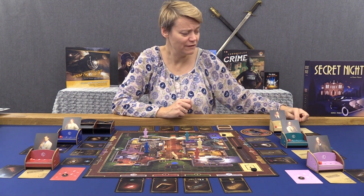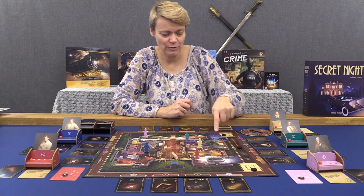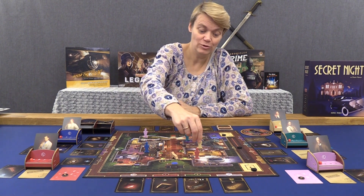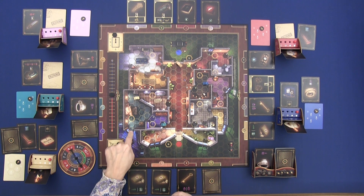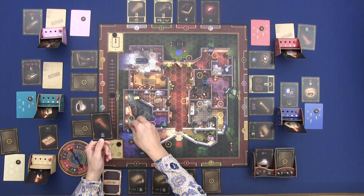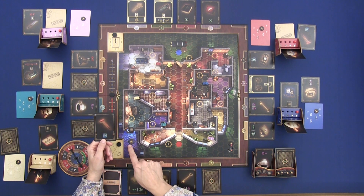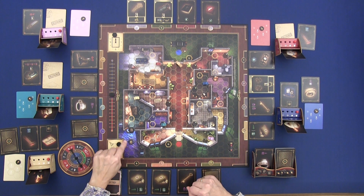With remaining steps after collecting money, a thief might head toward the boat to escape. Here we have a window — using a hammer card, you can break a window and climb out to try to reach the boat and run away.